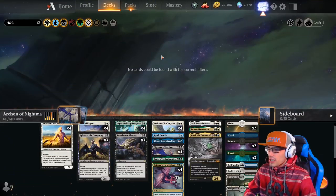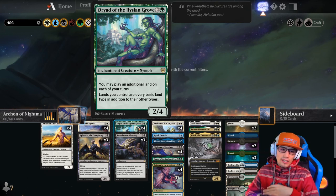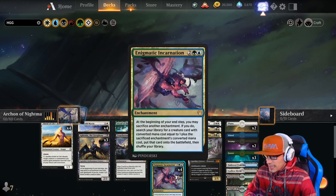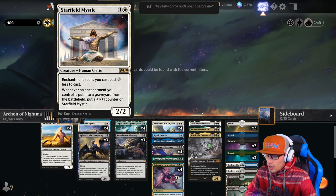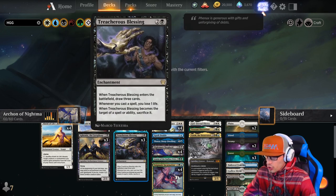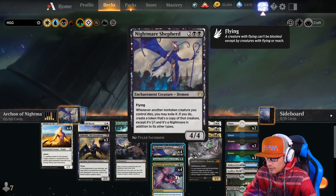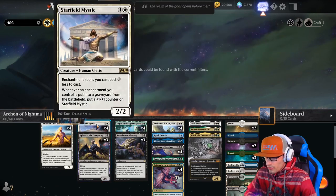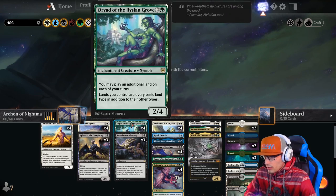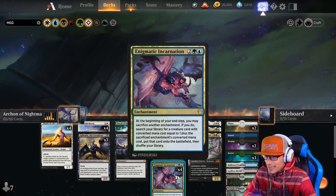Our strategy is actually pretty cool. We really want to make sure our land is fixed out of the gates — that's the most important part. My favorite card in the opening hand is Dryad of the Elysian Grove, as it sets up a smooth game plan. We want to get Enigmatic Incarnation out on turn four ideally, or turn three if we have a Starfield Mystic in play. Starfield Mystic reduces the cost of our Treacherous Blessing, Enigmatic Incarnation, Dryad, Nightmare Shepherd, and Thassa — great cards to trim the cost on. Nightmare Shepherd you can get out on turn three for three, ideally doing Starfield Mystic on turn two into Shepherd on turn three.